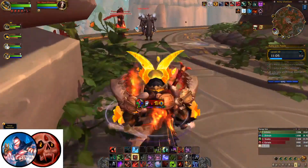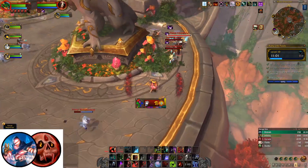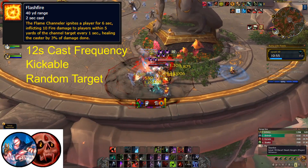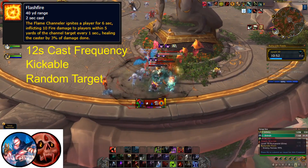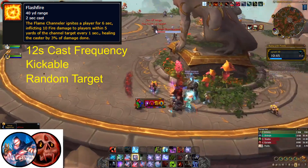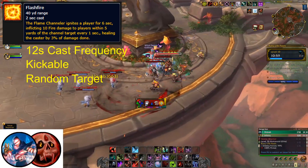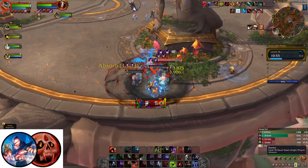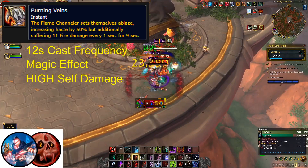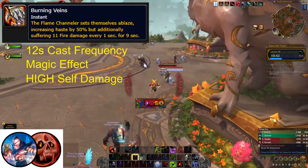Flame Channelers are a lot more controllable as dual wielding melee casters that are vulnerable to most types of crowd control. Their primary ability is Flash Fire — after a 2 second cast, they will channel on a random target for up to 6 seconds, dealing pulsing AOE fire damage every second to everyone within 5 yards of a target, and leeching 3% of the damage done back to the Flame Channeler. This ability is used every 12 seconds and is interruptible during both the windup and the channel. Additionally, they will instantly apply Burning Veins to themselves every 12 seconds, a 9 second buff that increases their haste by 50% at the cost of taking fire damage over time. This buff can be removed with magic dispel effects.